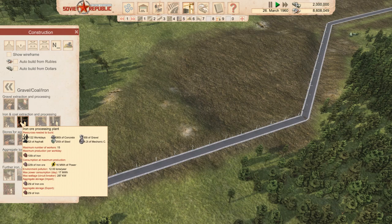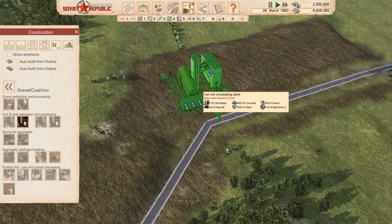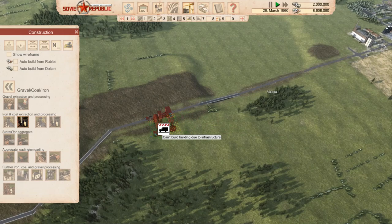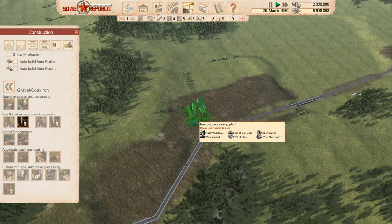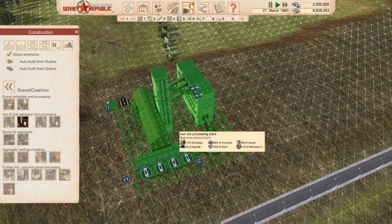Let's go back to industry — we want an iron processing plant. It comes in here and goes out there. Down here we'll probably use as farming land, so we'll have industry over here and then the car plant and everything else kind of over there. Let's put the wireframe on to get it lined up. Press Control and use the mouse wheel to rotate. We probably want people living nearby as well.